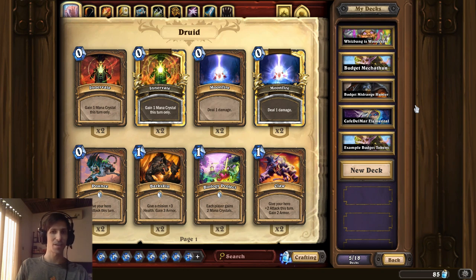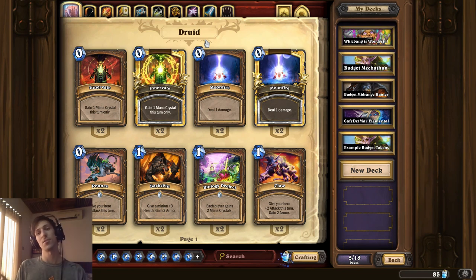A lot of budget decks would also tend to be pretty cheesy. Divine Spirit Inner Fire decks from Priest try to build a minion up to a really high life total, give it Inner Fire, and then hit the opponent's face for usually an OTK or something close to that. You can make a 16-16 or a 32-32 pretty easily in that kind of deck, and then close out the game before it gets too late. A cheesy combo deck is an example there.